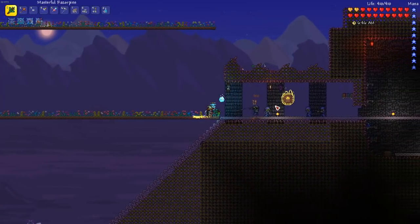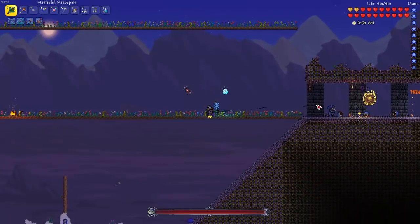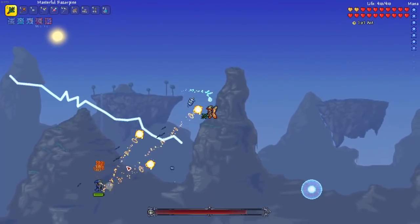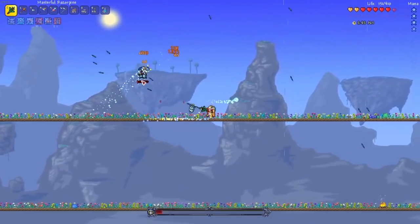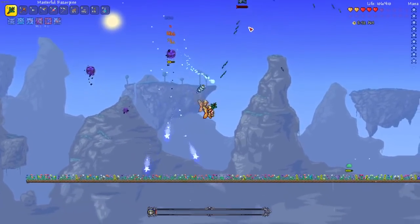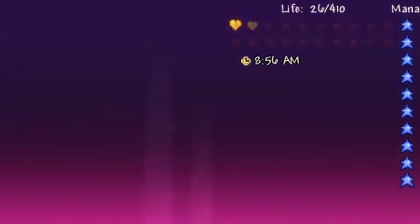As I arrived at the dungeon, the lowly devouts were waiting at the entrance. Using my Razor Pine, I disposed of them quickly and summoned their leader. As the Cultist began his assault, I began flying circles around him in an attempt to evade his attacks, and for the most part this worked. But as the fight drew near a close, the Cultist began ramping up his attacks in an attempt to save himself — and it almost worked. But fortunately, I was able to just barely defeat him with only a fraction of my health remaining.